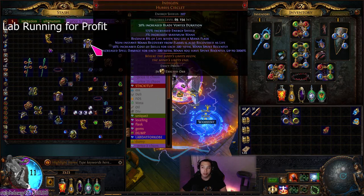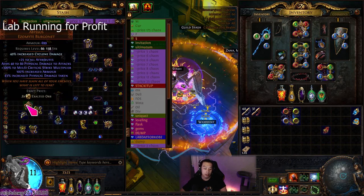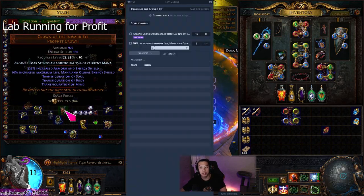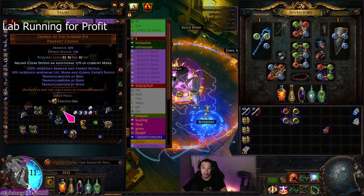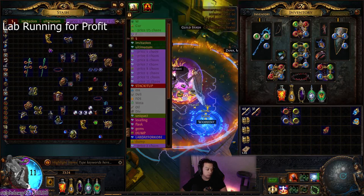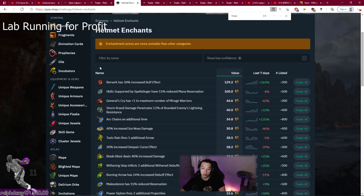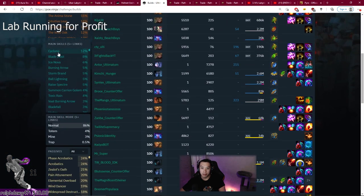For bigger profit margins: cyclone attack speed is great. Abyssus is another very good helm to enchant — it only costs like five chaos and some enchants go up to four exalts, like general's cry. There's also arcane cloak 'spends an additional 15% of current mana' — I saw this three or four times and this enchant is around 1 exalt, while the helm is probably 10 chaos. There's also bladefall blade blast enchants. The important thing is you have to be knowledgeable about which builds are popular to know which enchants are worth it. Another way to look for good enchants is to go to POE Ninja and check the builds section.